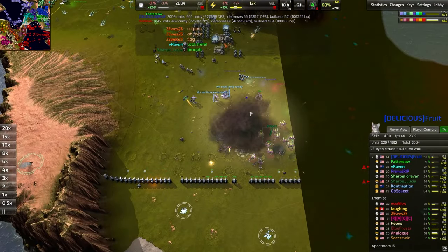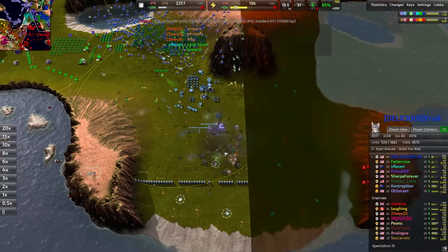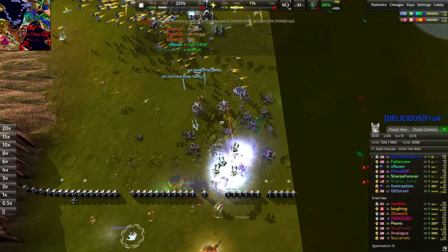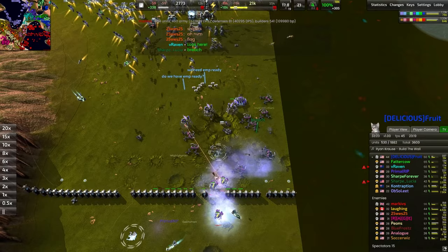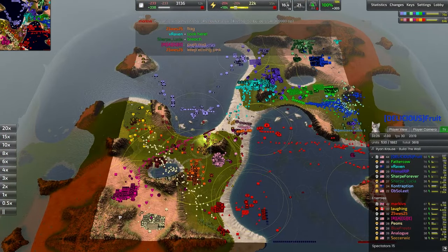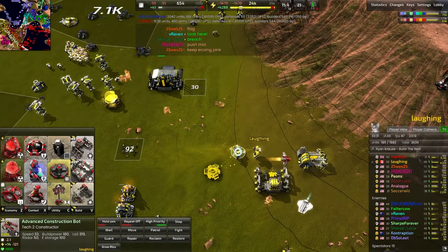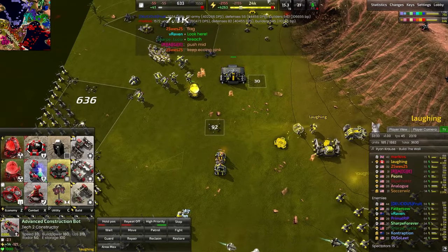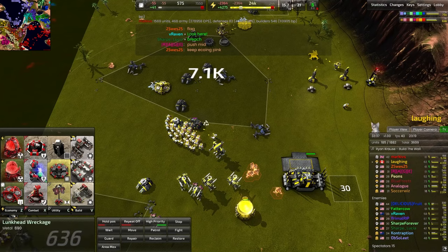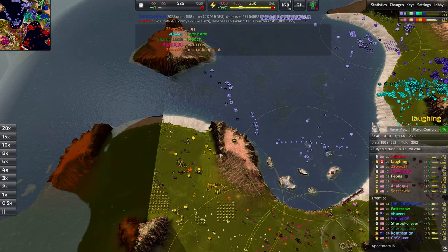Commander goes down — quite nice. Razorbacks as well as the Thor are going to be more than enough to turn back this marauder runby. I think they waited too long — they probably could have been successful in some sort of push if they had just braved the minefields, but they had no idea those minefields were only one-and-a-half thick. Most of this has been revived here for Laughing — 4,000 energy per second, 41 metal per second. Not terrible. Getting a bunch of hover tanks back up as well as some marauders — very nice. Going to help push into that naval theater.